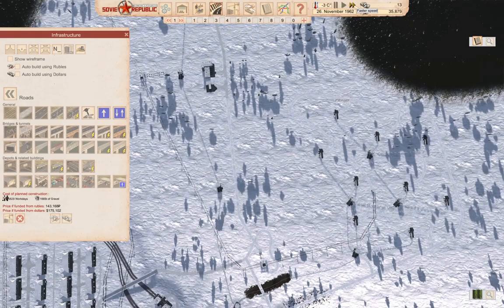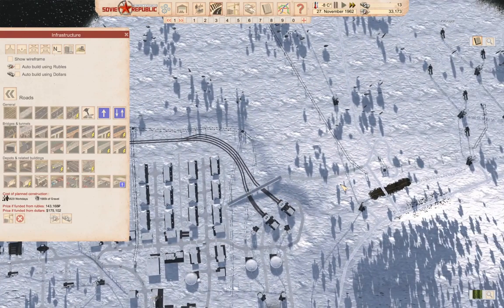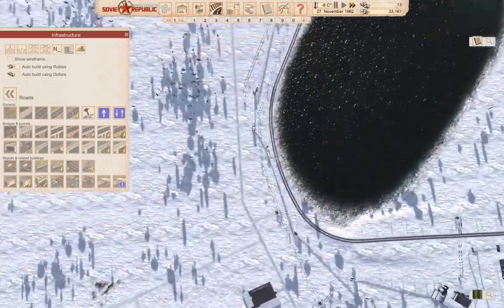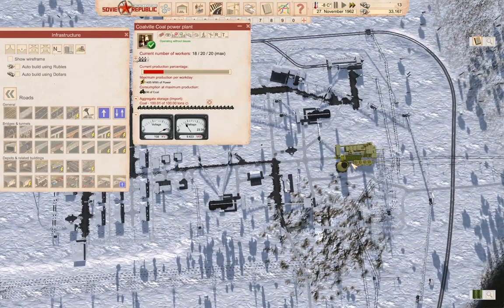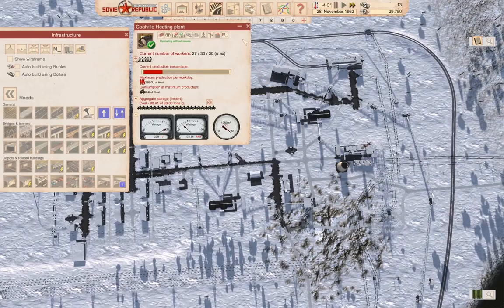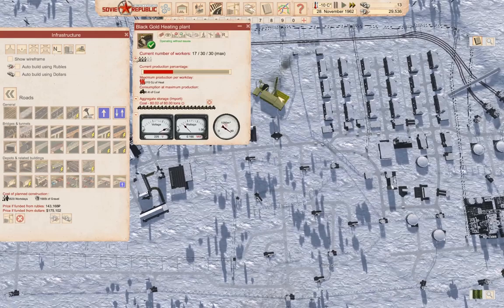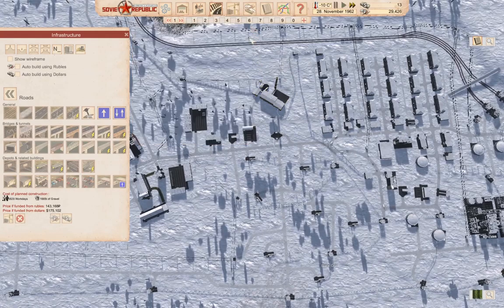We'll let things do their thing for a bit and see if we can acquire enough rubles to do something useful. Let's check over here — we're producing power, good. We're not running out. We're producing heating, so that's good.